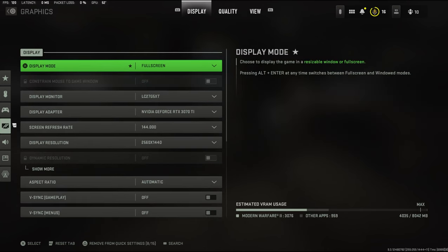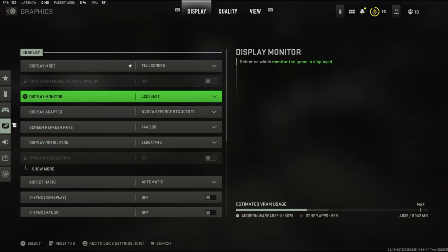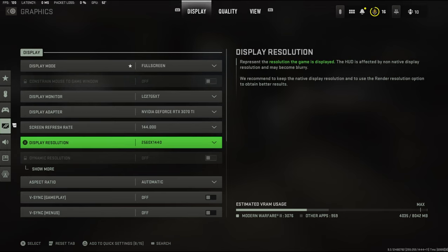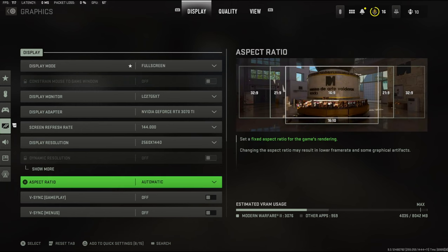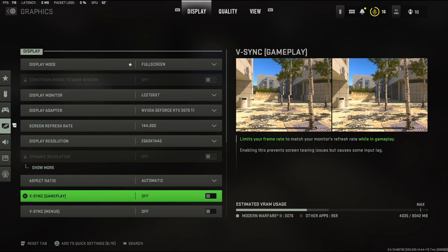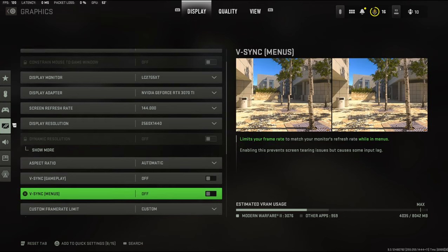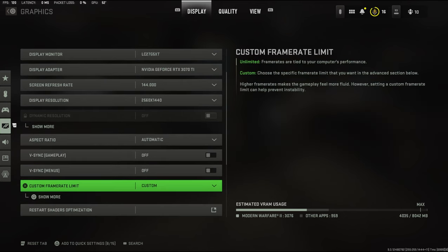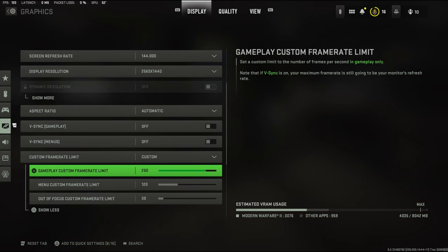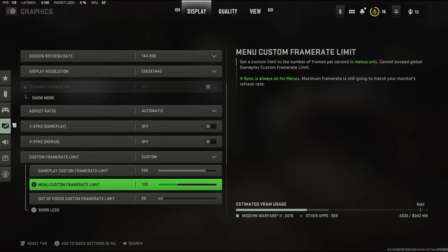Getting into the graphics — this is mainly for PC. I'm running fullscreen. My graphics card runs a 144Hz refresh rate on a 1440p monitor. My aspect ratio is automatic — I don't like to mess with that. I turn V-sync off both in gameplay and in the menus. My custom frame rate is set to custom, and I put my frames at 250 in-game and my menu at 120.